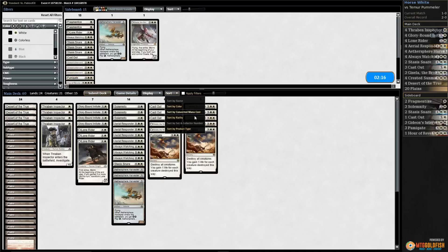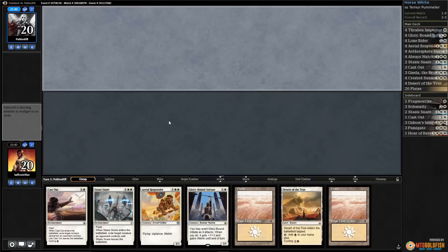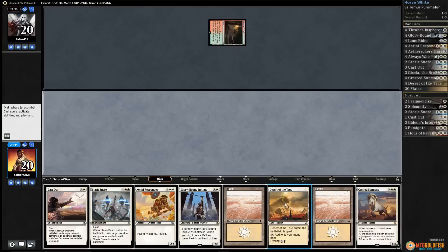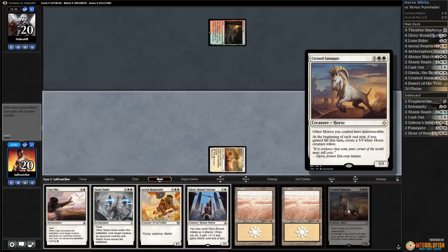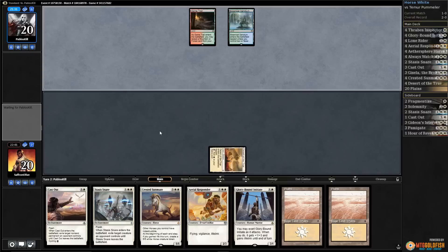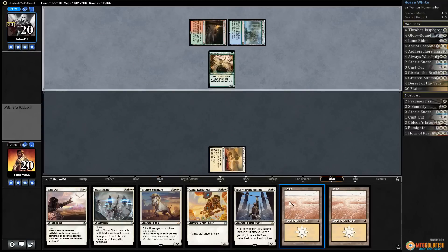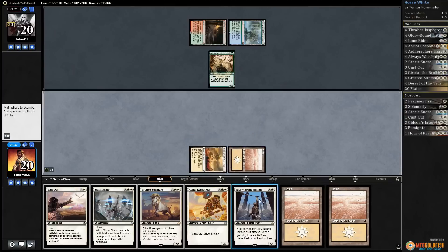No Solemnity but this draw is actually pretty fine. Game Trail — oh, we got the horse bastard! It's a ways off but we have life gain available. Opponent starts with Servant of the Conduit. We play the Planeswalker, play Glory Bound Initiate, pass the turn.